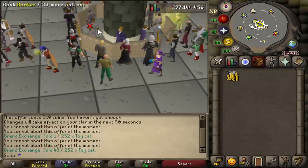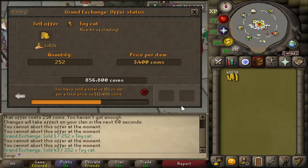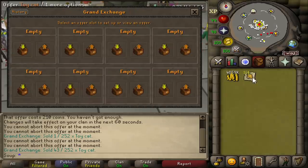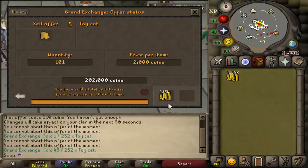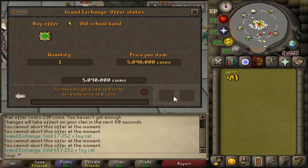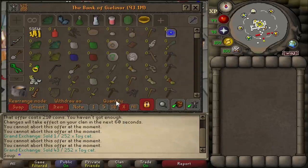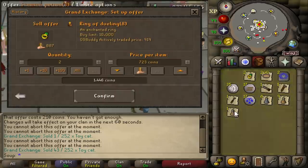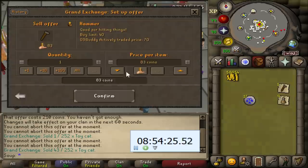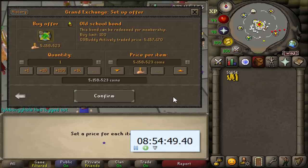I finished making all the admiral pies and sold them for 408k. I'm still waiting for the final 100 toy cats to sell, but I think we're very close to being able to buy a bond, so I'm just going to cancel the offer and put them in for 2k, which should instant-sell and give us enough money to buy a bond. We're at 5,094,000 GP. Is that enough? It's not — we're 60k GP short. Let me quickly buy some more ingredients for pie shells, make those, and sell everything else in my bank.